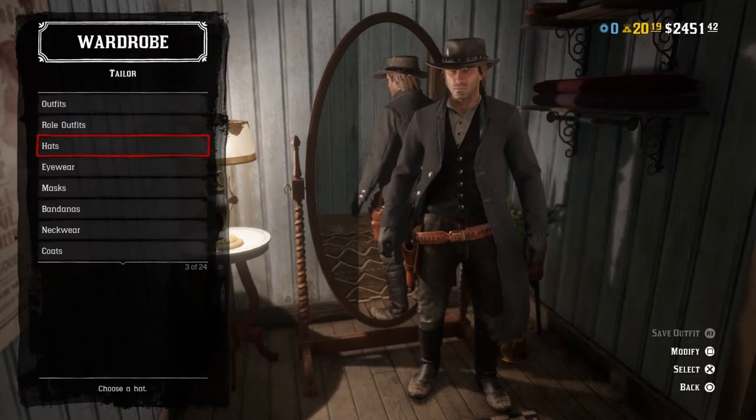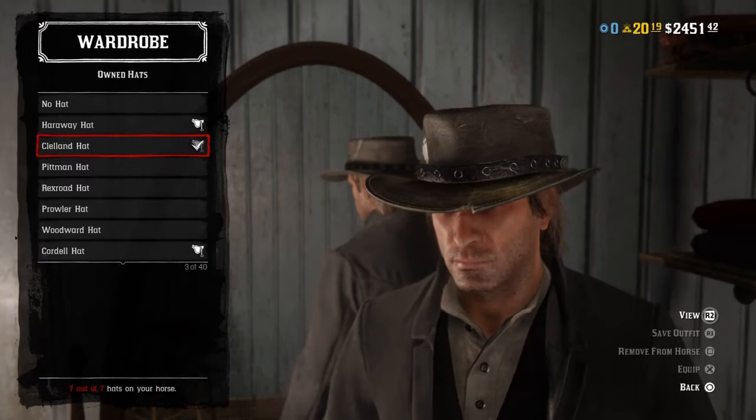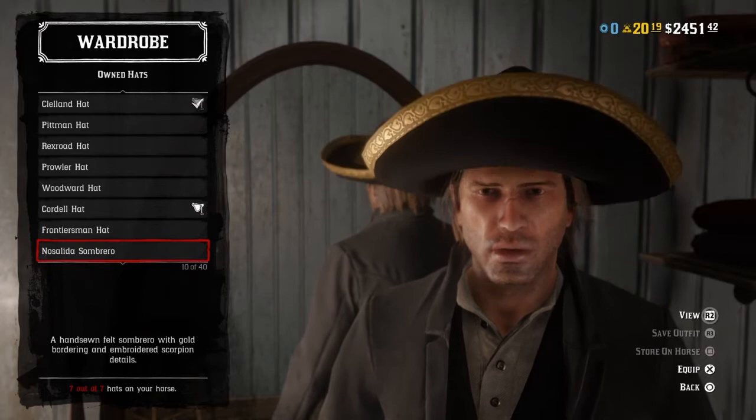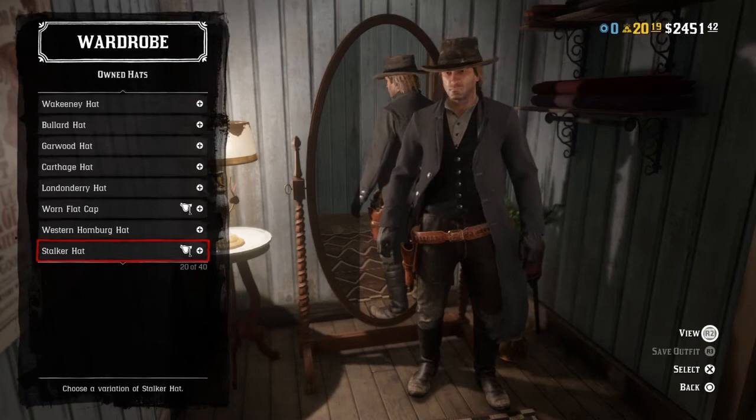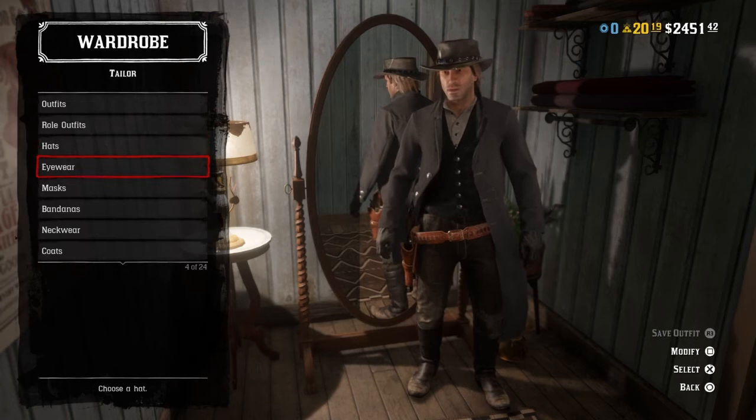Starting off with the hat — I want to use the cloned hat. Simply put, it's John Marston's hat. That said, dealer's choice — you can probably use any hat that's black, like the stalker hat or just any hat you want. But use the cloned hat if you're trying to make John's Legend of the West look.